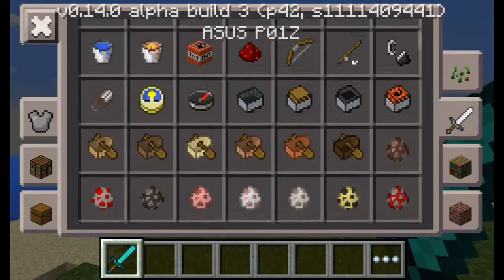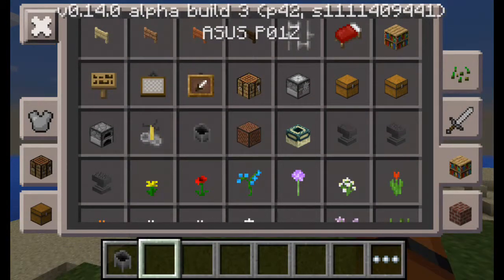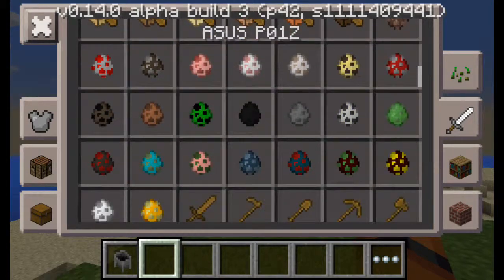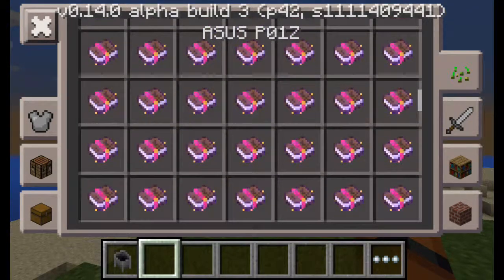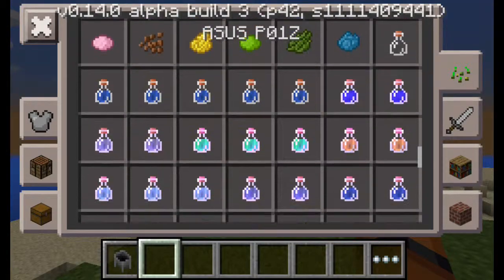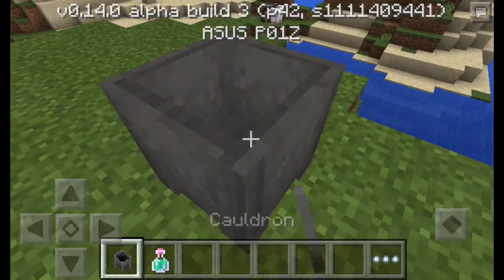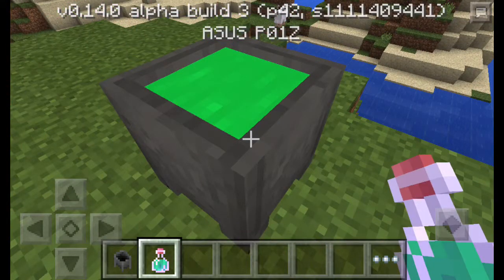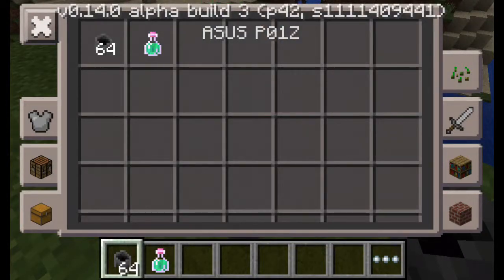You can fill cauldrons now — you can fill cauldrons with potions and set it up. We can have a little look at that. Is it cool, huh?